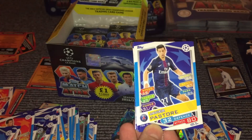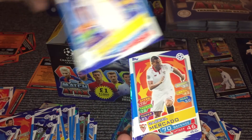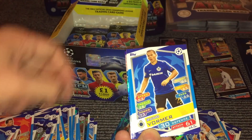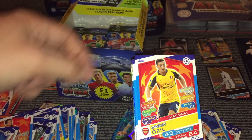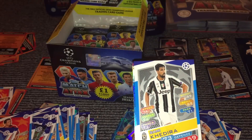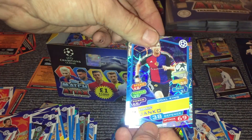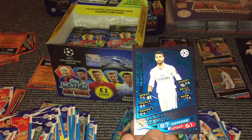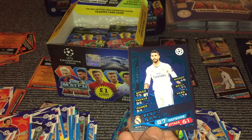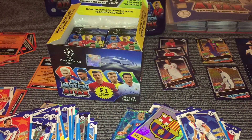We have Pastore, Silva, Mercado, Vorma, Ozil away goal, Davis, Kadira, and then we have a Yanko goal. And then we have a Sergio Ramos winner card, so that puts us up to five of the Real Madrid cards so far from this box.